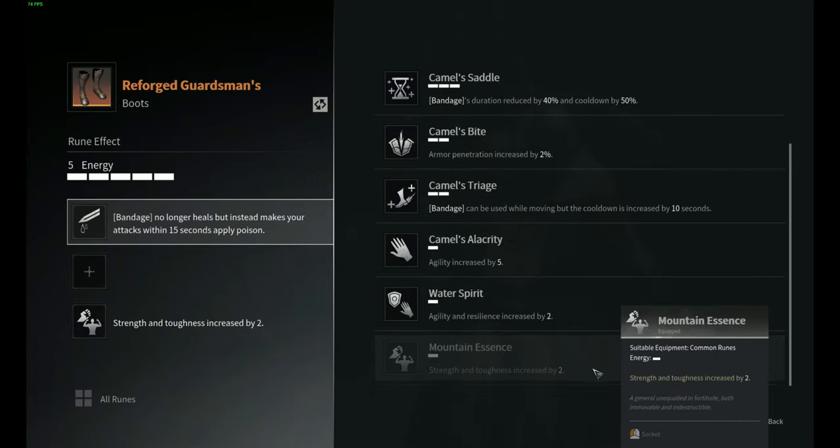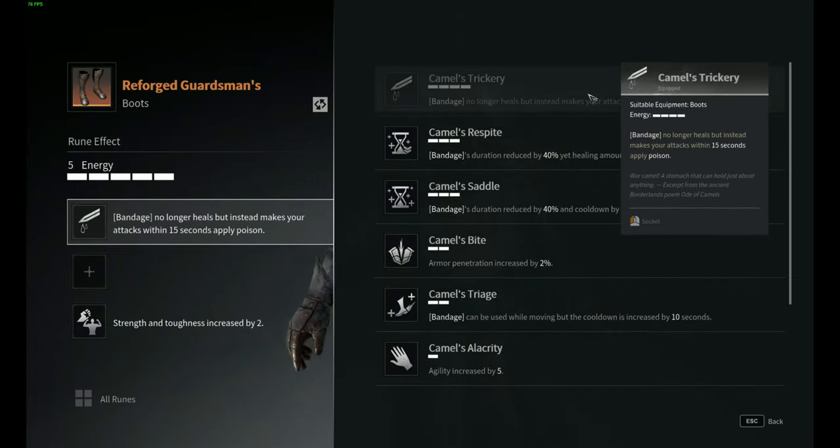For boots, here's where it gets a little contentious. I run a rune where the bandage no longer heals but instead makes my attacks apply poison for 15 seconds. I like this because I virtually never use my bandage anyway — it takes you out of the fight for too long. When each fight starts, you want to be the one absorbing enemy heroes' ultimates and skills personally, not your troops or teammates. Once you train your brain to use the poison bandage rune, it considerably increases your damage and you get some great kills when enemies run away with bleed ticks continuing.